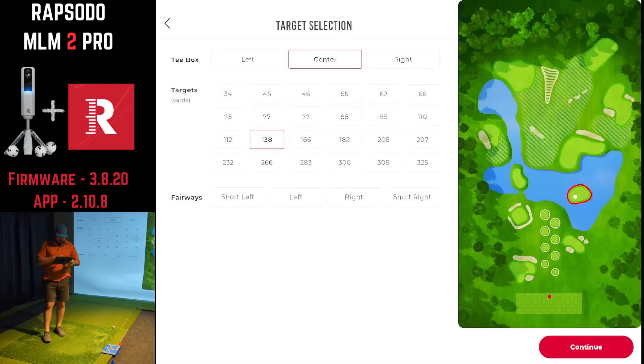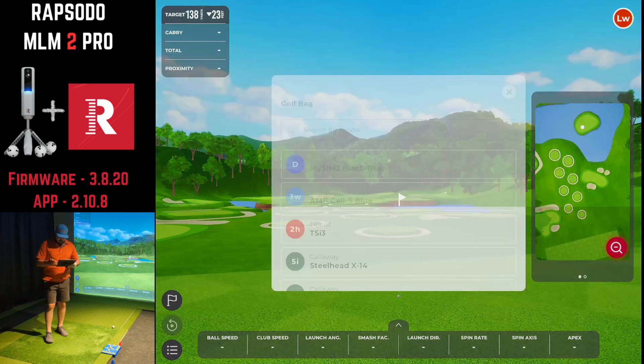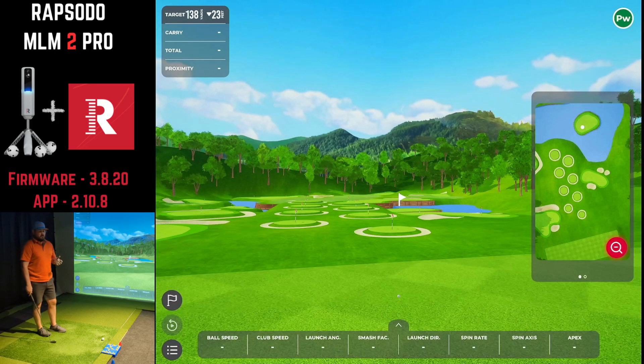Going to the flag, let's try a pitching wedge to the 138-yard target. It's kind of an island green — downhill, sunken about 23 feet from our tee box area. It should be pretty close to a full pitching wedge for the shot. Same as the short target, I'll try to hit four or five, and hopefully with this being an island green I can get most of them on there.